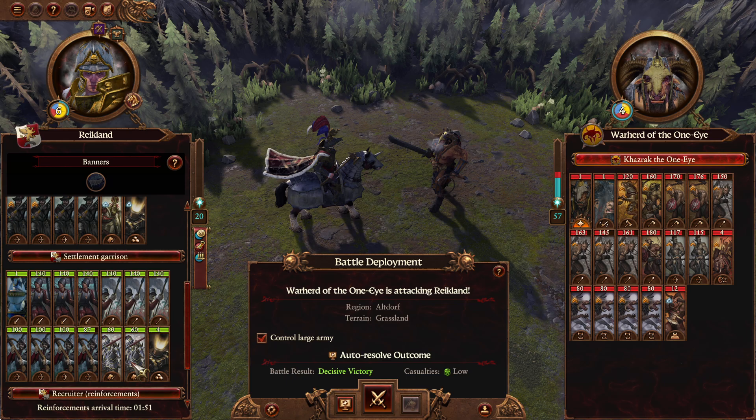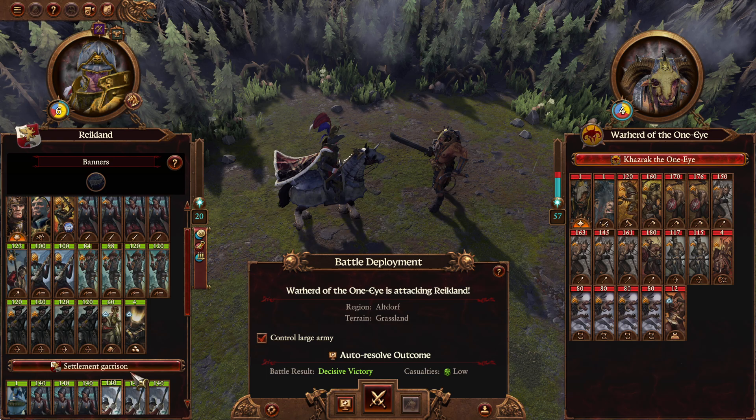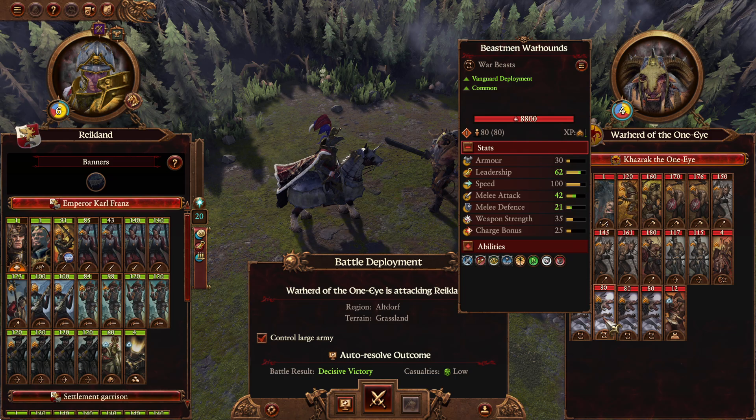We do have the Settlement Garrison which will come in as a reinforcement — kind of unclear as to when, but I'm going to assume at the exact same time as this guy because he's in the settlement, so they should in theory arrive at the exact same time. We're about to find out.